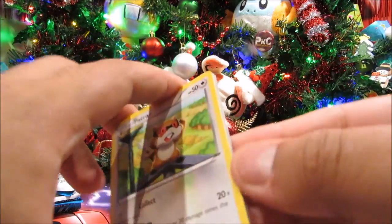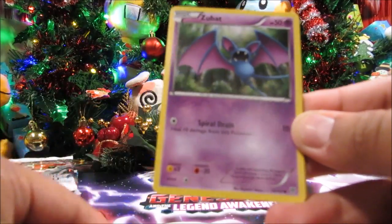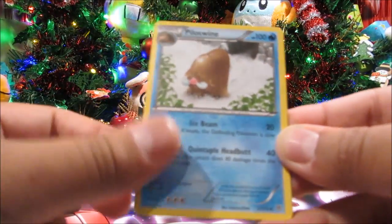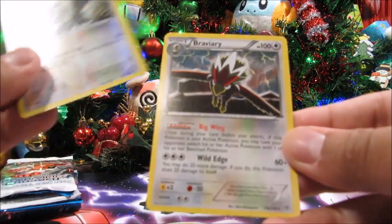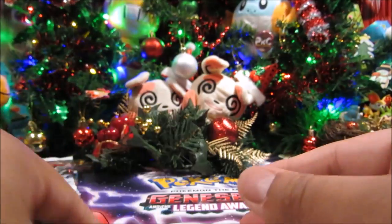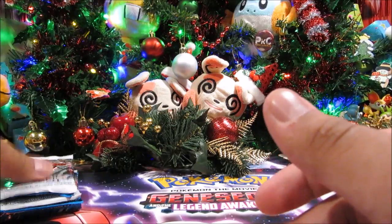Back to Plasma Storm. We've got Patrat, Foongus, Rufflet, Pansear, Zubat, Colouress Machine, Trubbish, Piloswine, a Rufflet reverse, and a Braviary — nice, got an evolution! That's awesome. Back to Boundaries Crossed.